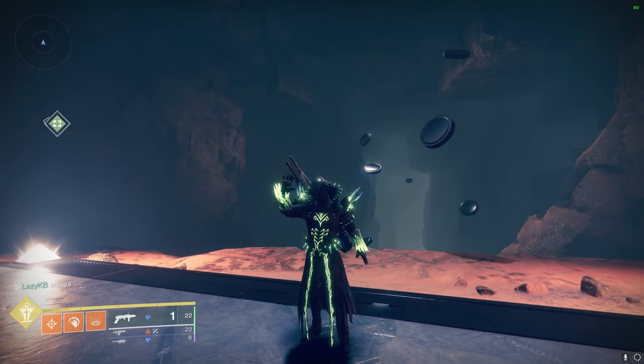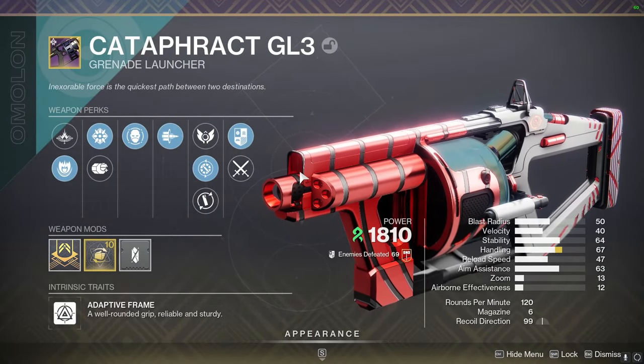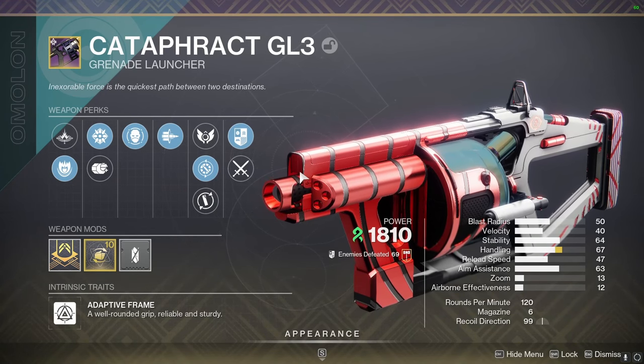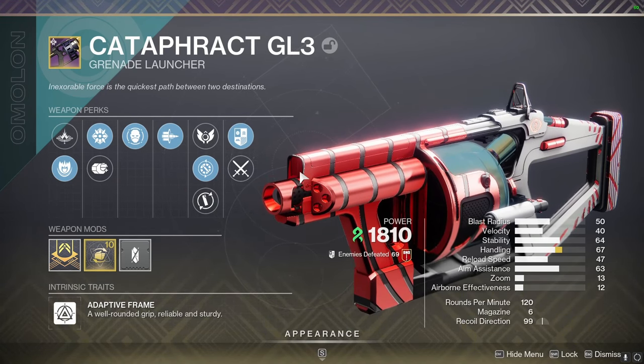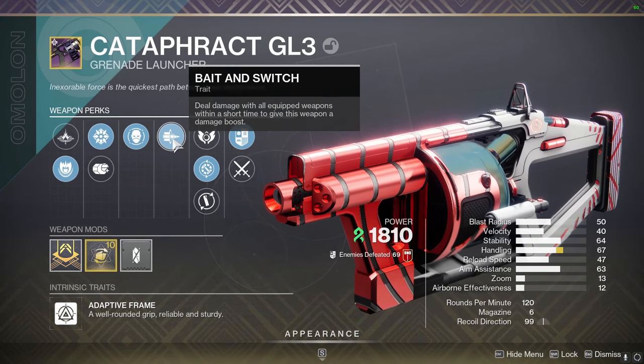Hello everyone, I've got an interesting video for you today. We're going to be looking at the Cataphract GL3 grenade launcher available from Trials. This grenade launcher is special because it has the perk Bait and Switch, which is currently the best DPS perk in the game for the majority of situations.